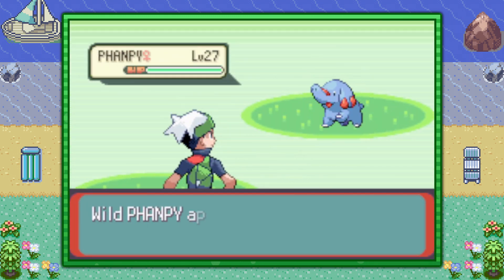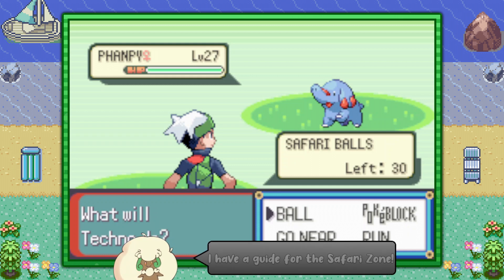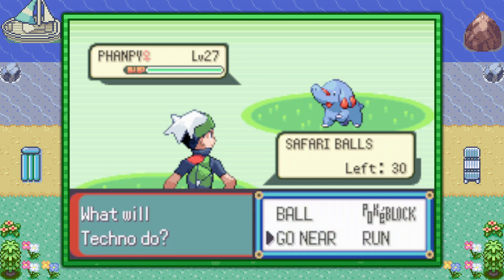For those of you unfamiliar with the Safari Zone and the catching mechanics here, you can actually see that you don't use Pokemon to capture Pokemon. I made a guide that explains the go-near and Pokeblock functions, as well as a method of trapping the opposing Pokemon from escaping, which is really helpful in encounters with low percentages — but Fanpy is not a huge problem because you'll encounter one real easy.